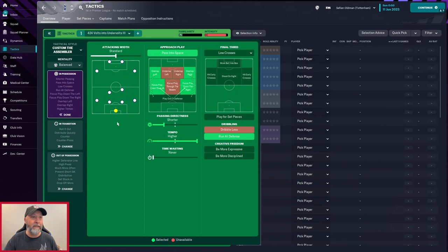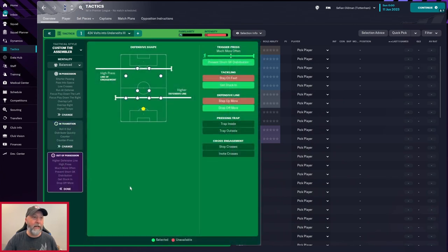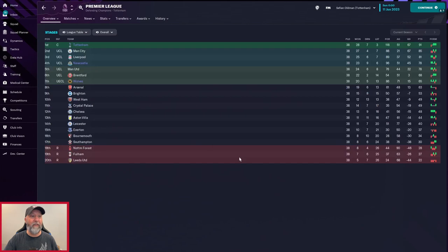In possession: attacking with the standard approach play, pass into space, overlap on the left and right, focus play down the left and right, shorter passing directness, higher tempo, low crosses, and run at defence. In transition: counter press, counter, distribute quickly, and roll it out. Out of possession: a high press, higher line of engagement, higher defensive line, trigger press much more often, prevent short goalkeeper distribution, get stuck in, and drop off more.